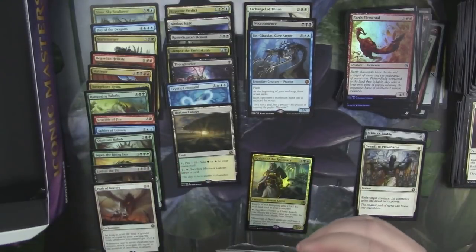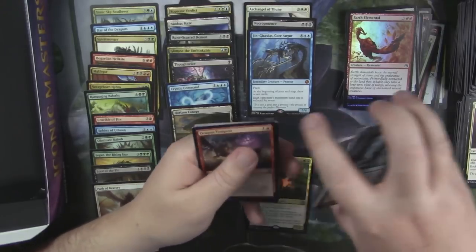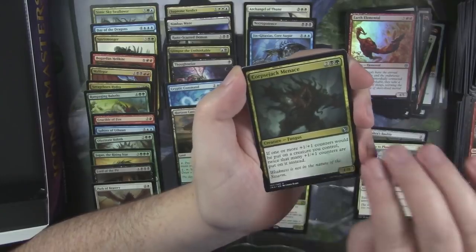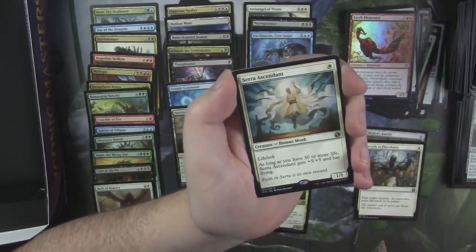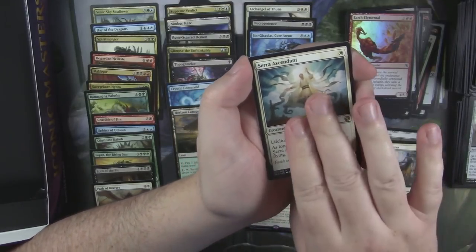We still haven't hit a Flusterstorm or an Ancestral Recall or things like that. Dragon Tempest. Corpse Jack's Menace. Dragon Loft Idol. And Sarkhan Ascendant — not a bad little rare, worth over five dollars. So that's not so bad.